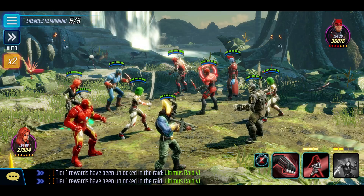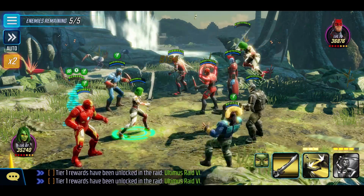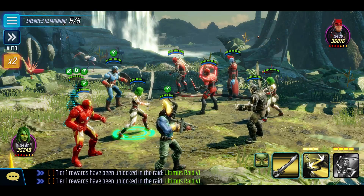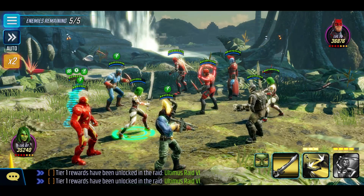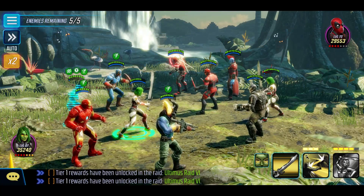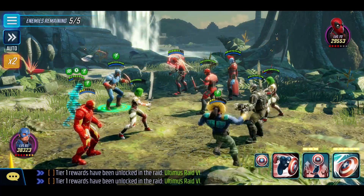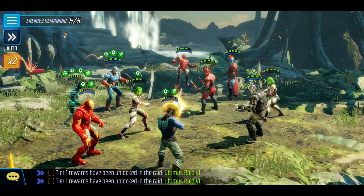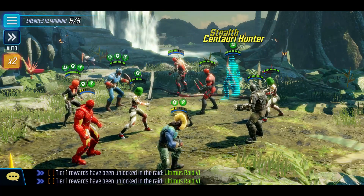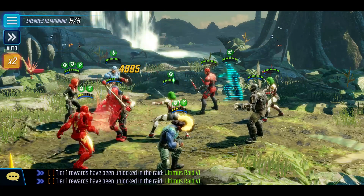Here we go — a fair amount of damage dealers on the other team, so this one could actually be pretty tricky. Depending on where Daredevil goes he could give me a lot of trouble with Killmonger — he could maybe even knock him out. We'll actually burn down Deadpool here first, then move on to Crossbones. Crossbones and quite a few characters are dangerous here.